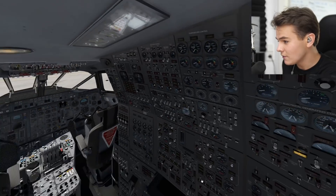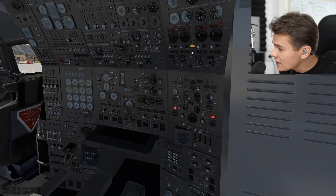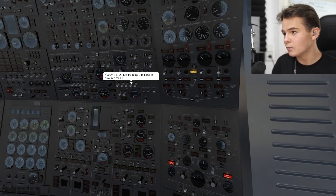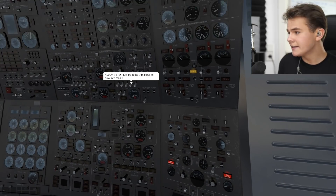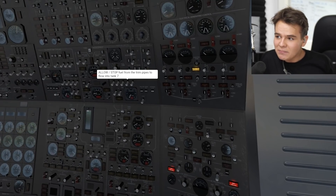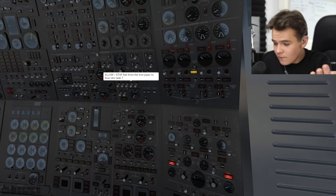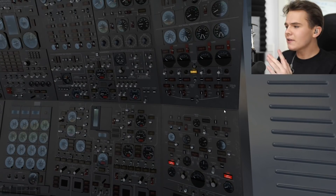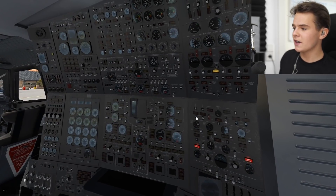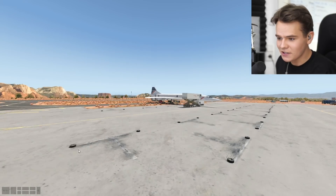Also known as one of the most complicated planes that there are. Especially here in Flight Simulator 2, every switch works, which is a little scary. We pretty much have to switch most of these switches for the flight we're about to do, which is very crazy. Even though this video says how to start up the Concorde, this is not particularly a tutorial, because just like probably you, I have no idea what I'm doing. I'm just really going to try to jump right into it and start up the plane while being somewhat professional.